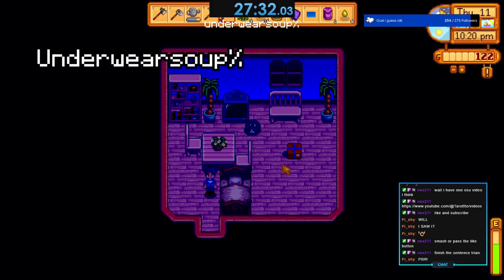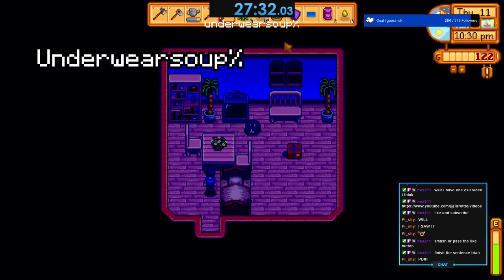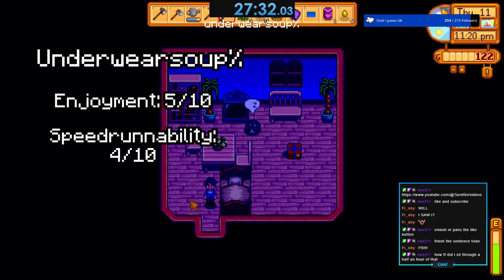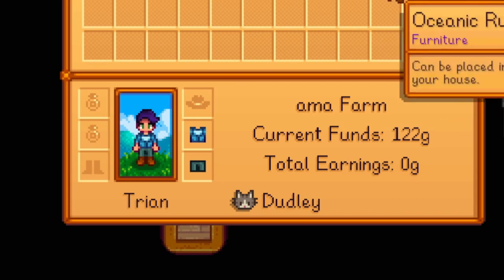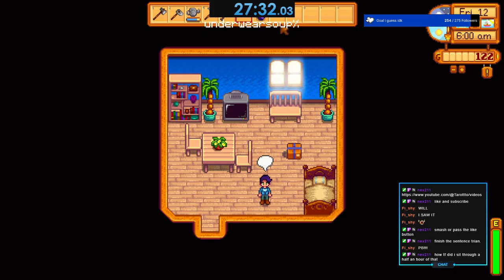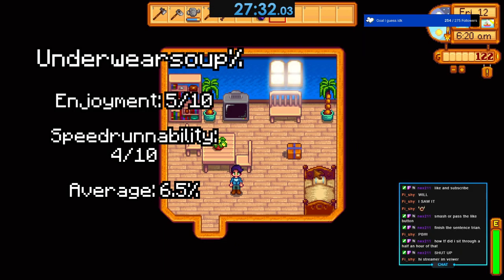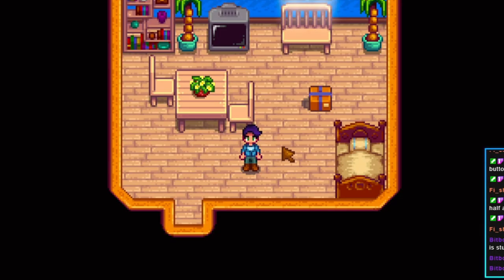It's funny once you finally get it done, but it's too much sleeping. Speedrun ability — you're better off doing hat mouse percent. I'm gonna give underwear suit percent a grand total average of 6.5 out of 10.